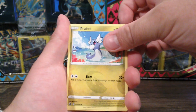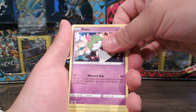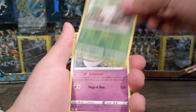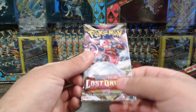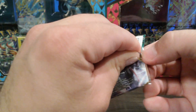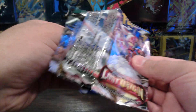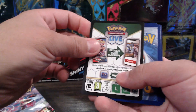I think that was a Dragonite. Come on, reverse into a non-holo. Come on, last pack - Lost Origin, do me well. So far it's a bust for all these Pokemon cards. They were good packs but I gotta open it.